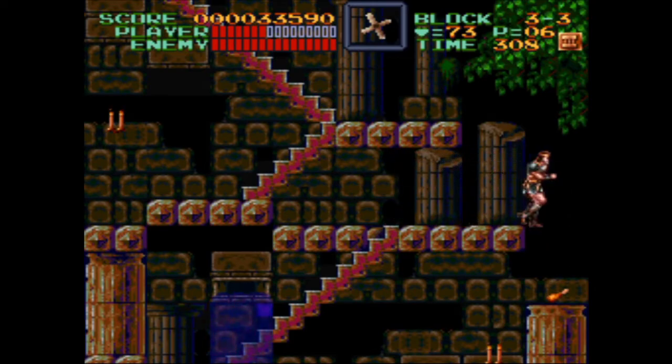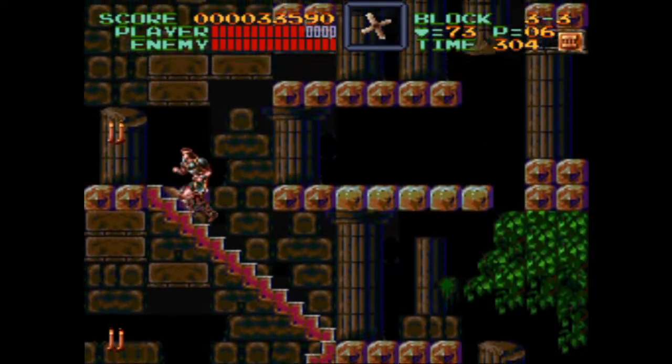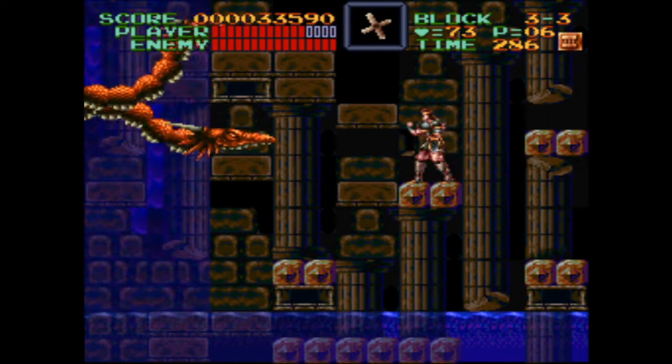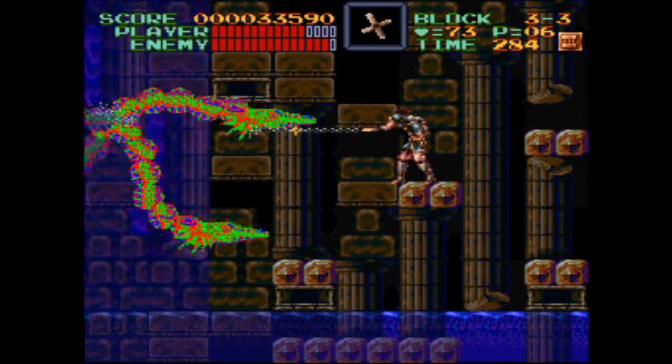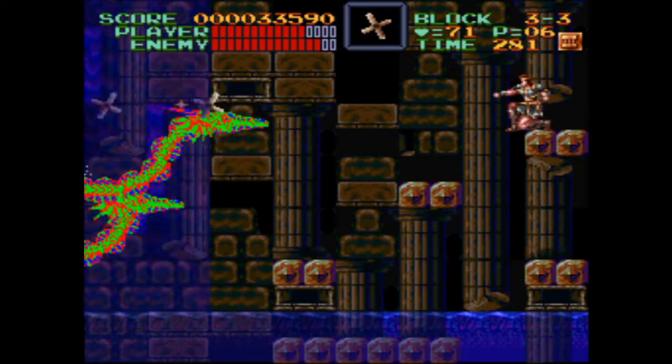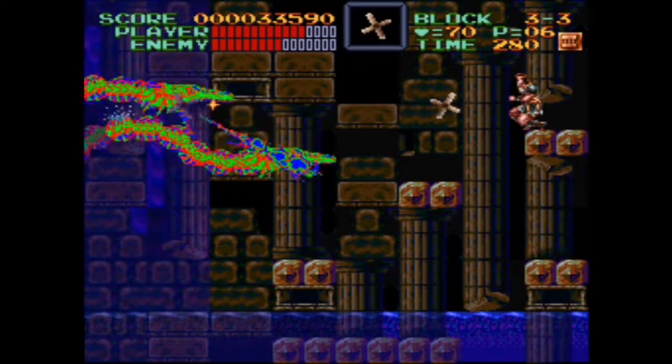Don't miss this chicken leg — it's crucial that Simon gets his daily requirement of vitamins and nutrients. The mama and daddy dragon boss is mad at you for killing their bone babies. The axe and cross sub-weapons work well in this fight; otherwise you're forced to whip them from a lower angle.